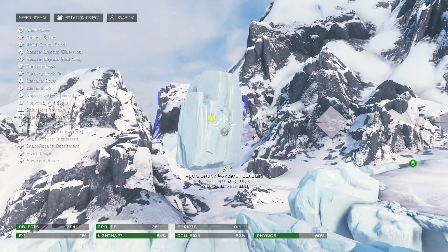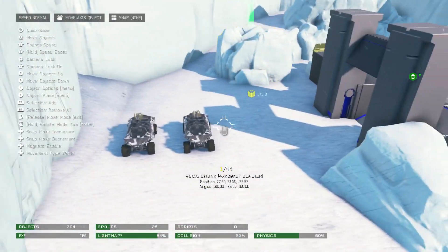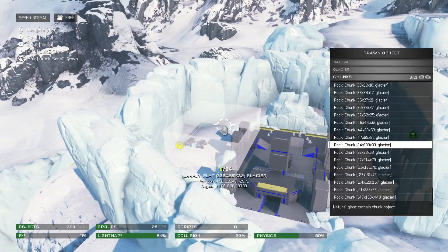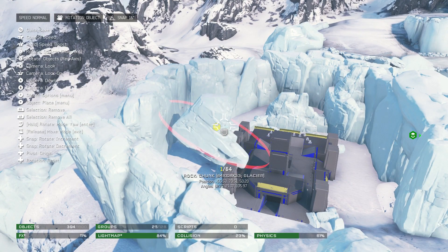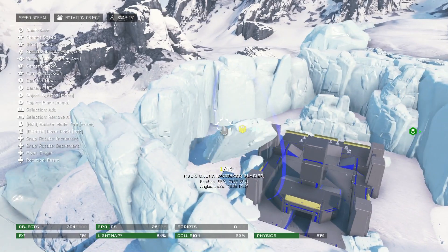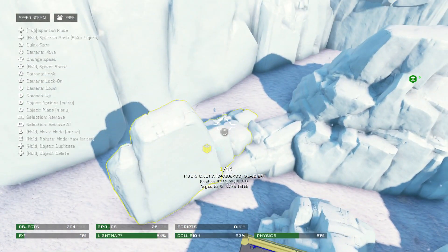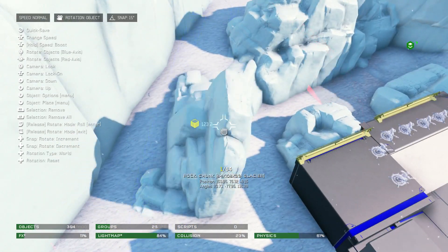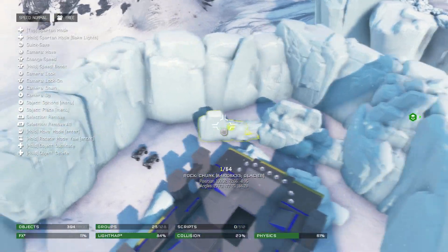So let's talk about Prefabs. Prefabs will basically allow you to create something, save it, and port it into a new map. So say if you want to base it from Basin, you can go into Basin, group the base together, save it, then put it in your map without having to build it yourself, saving yourself a lot of time. It's such a great idea that Tom's been teasing us with for a very long time, and it looks like we're going to be getting it very soon.